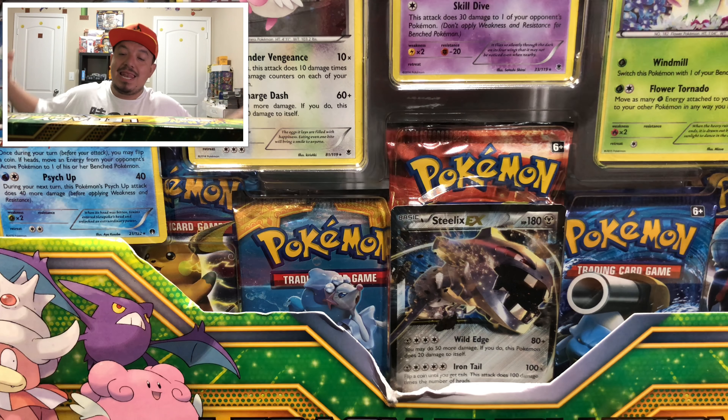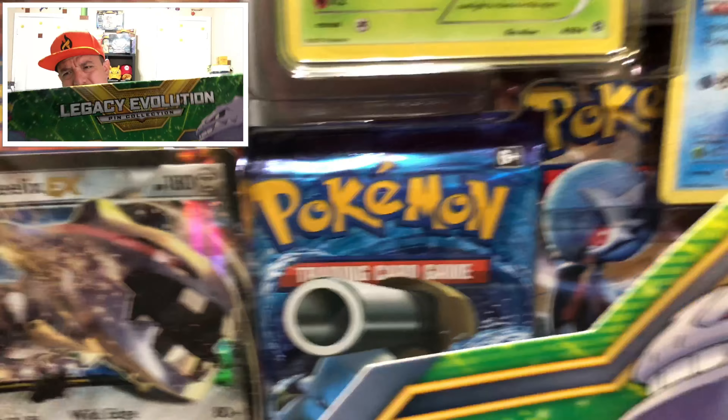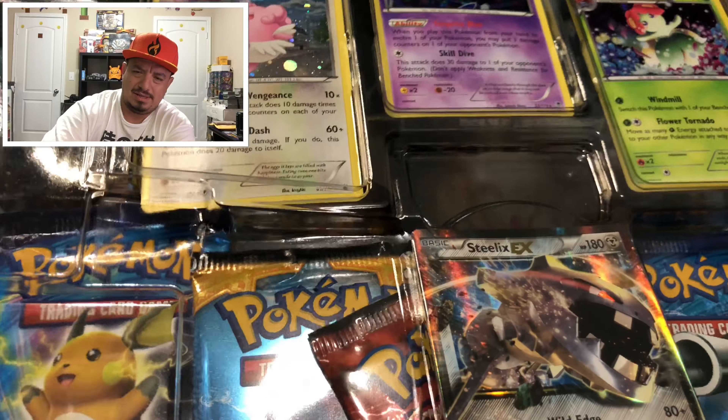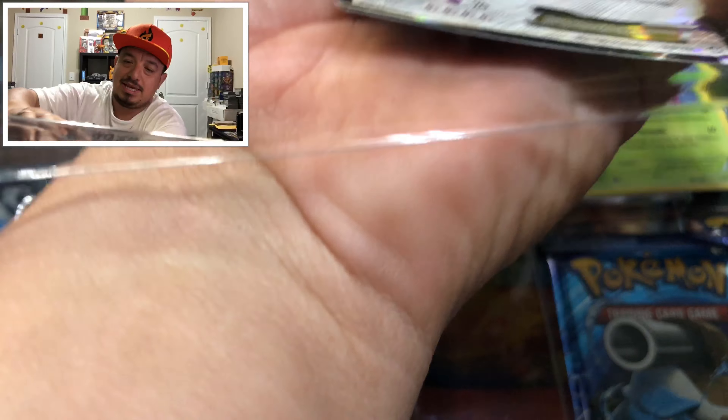We're opening up this Legacy Evolution paint collection box. I'm not a huge fan because out of five or six I've opened, I've only pulled like one ultra rare. Also, the promo cards upfront are just reprints from older sets. I still have three of them so we've got to open them up. These huge boxes also sometimes knock my camera down, so let's hope that doesn't happen. There's a Steelix EX on the front — no camera issues, good.